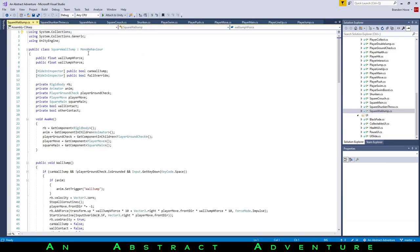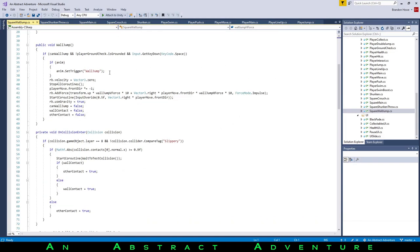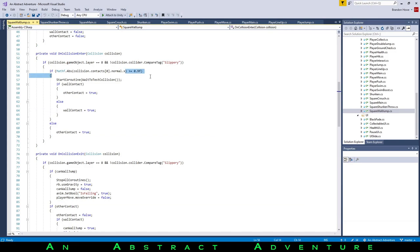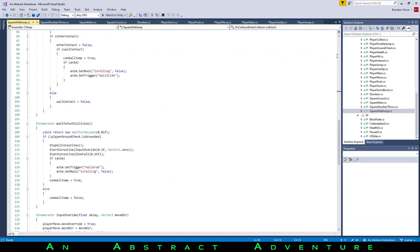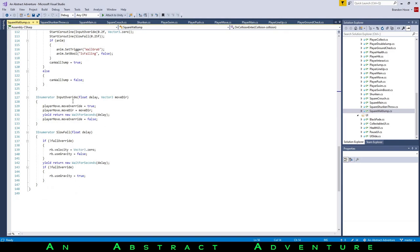Wall jump — similar to the jumping, but if we're in contact with the wall as the cube character and hit space, we jump both up and to the side. There's on-collision-enter and exit stuff to determine if we're touching a wall — the wall doesn't have to be fully straight; it can be slightly angled and we can still jump off it. Same thing with the ground check — the ground can be slightly curved and we can still jump off. Right when we hit the wall we also fall slowly for a second to have more time to jump. That's all the player scripts.